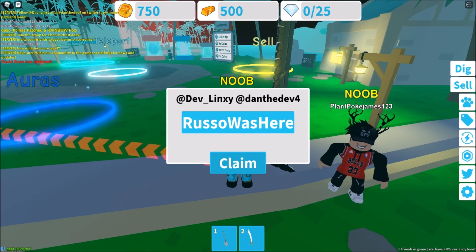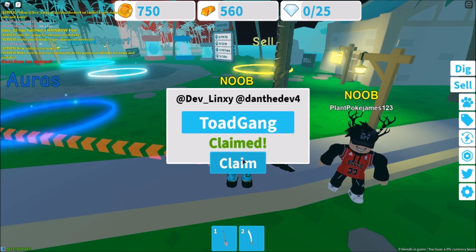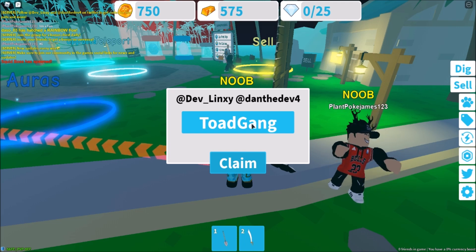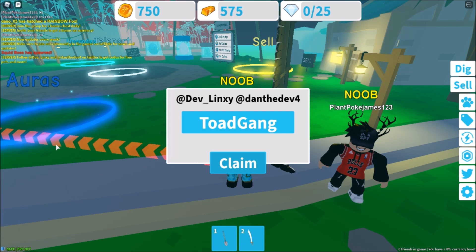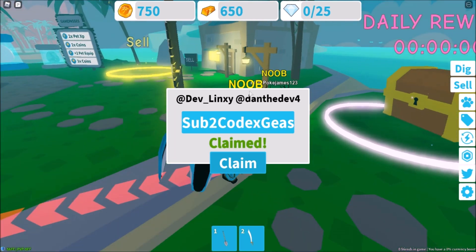We got another bunch of gold. For the next code, just type 'Toad gang' and click claim — we got 500, for a total of 575 gold bars. And for the next code, just type 'sub to codex is' then click claim — we got another bunch of gold.